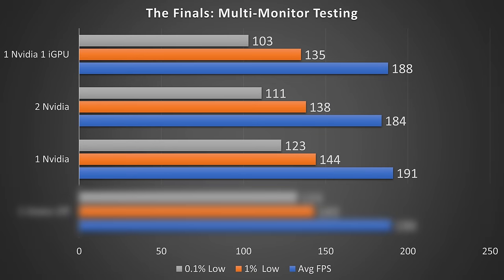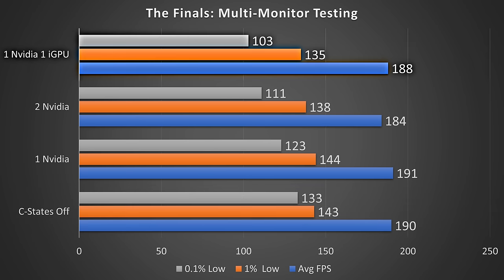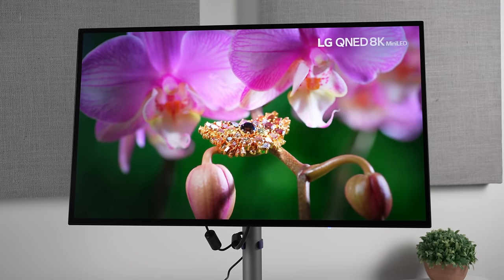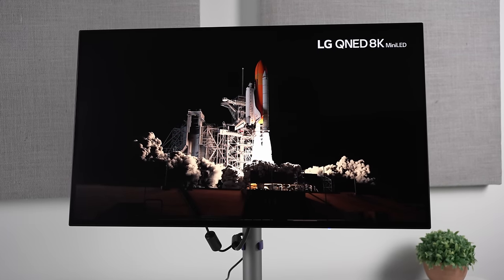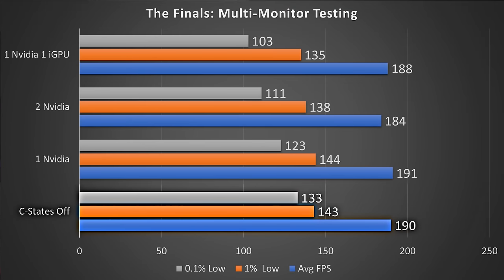Starting off with The Finals — a new game I'm really enjoying — you can see I have all the various monitor configurations included. Strangely, using the iGPU actually made the 0.1% lows worse in this title. Moving to a single display on your NVIDIA GPU led to a 19% improvement. Whether the monitor is unplugged or just turned off appears basically the same. With C-States off, we got a further 8% improvement — overall 29% higher than the worst result.